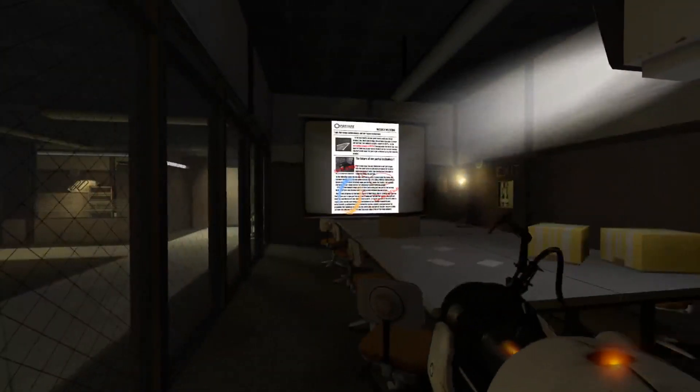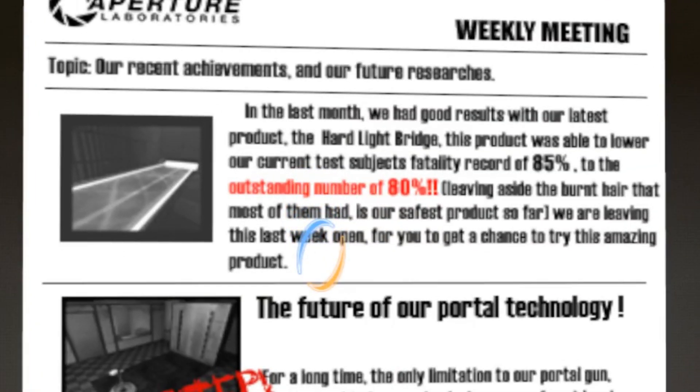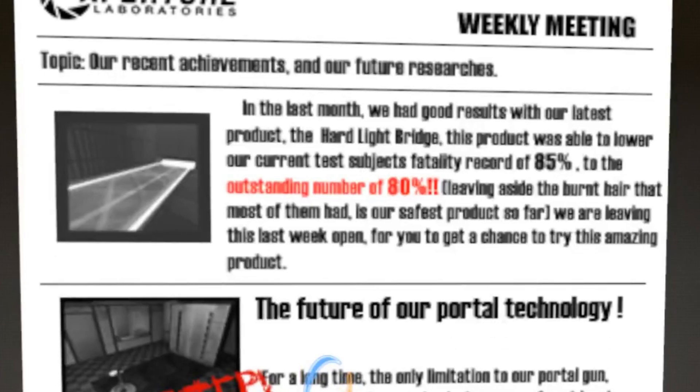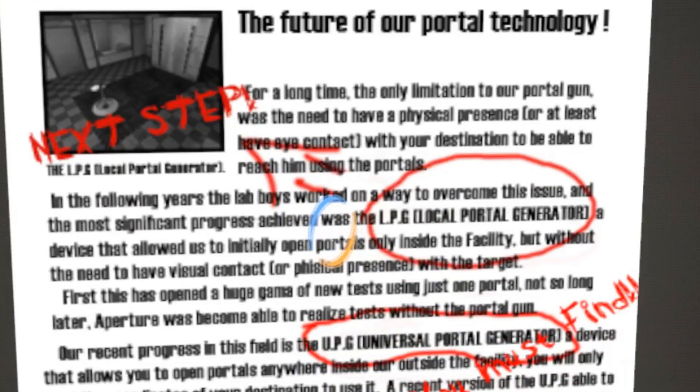Meeting room. So what do we got here? Weekly meeting — topics are recent achievements and our future researches. In the last month we had good results with our latest product, the Hard Light Bridge. This product was able to lower our current test subject's fatality record of 85% to the outstanding number of 80%. Leading aside the burnt hair that most of them had, it is our safest product so far. We are leaving this last week open for you to get a chance to try this amazing product.